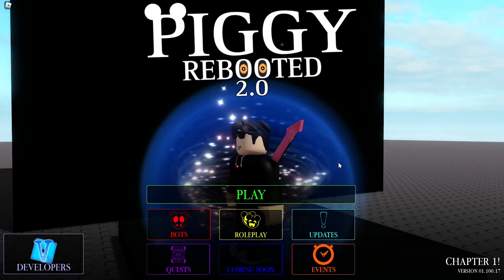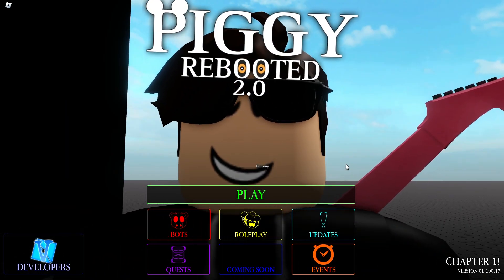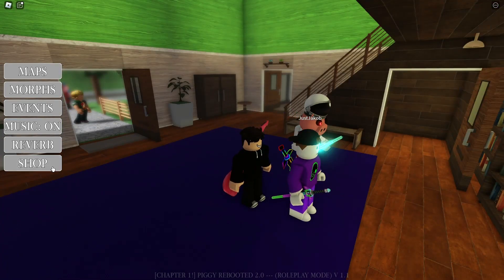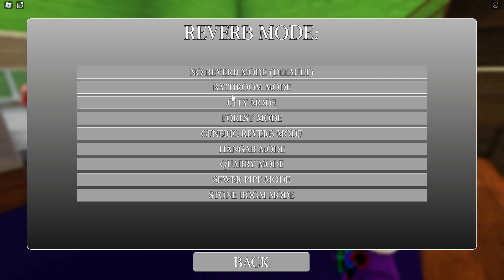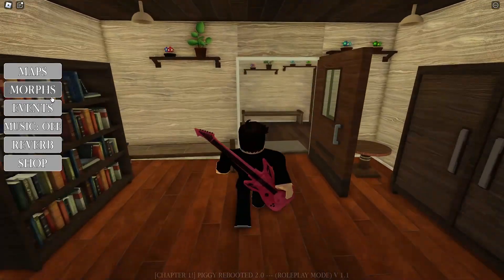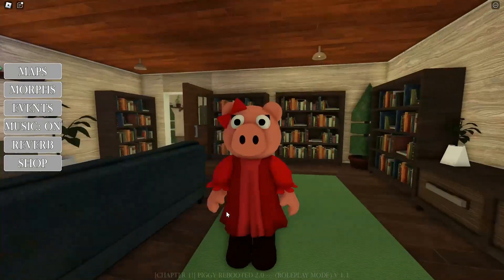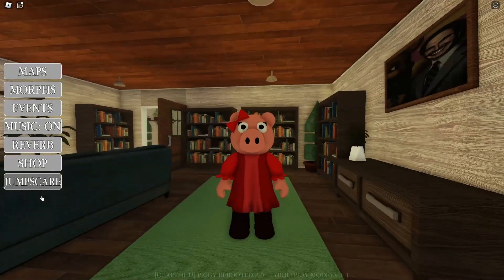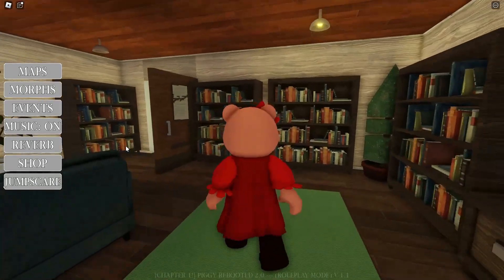All right, now let's go to the roleplay. What do we have? Yeah guys, I'm the new Piggy Rebooted 2.0. All right, now that we're here - there's a lot of UI stuff. Reverb, no reverb mode, default bathroom. Music - I don't know if I want to have music. Events, morphs. Do we have maps? Oh yeah, because we're already in the map. All right, so Penny. Did they change the punch? No, they have not changed the punch animation. Yep.